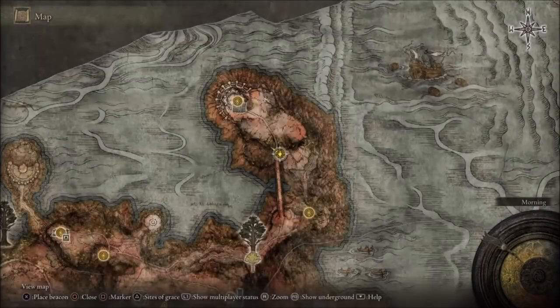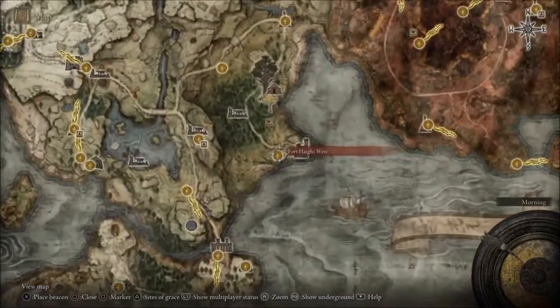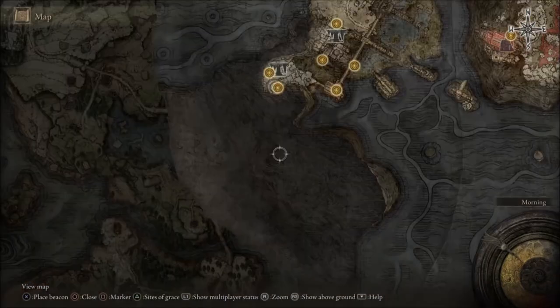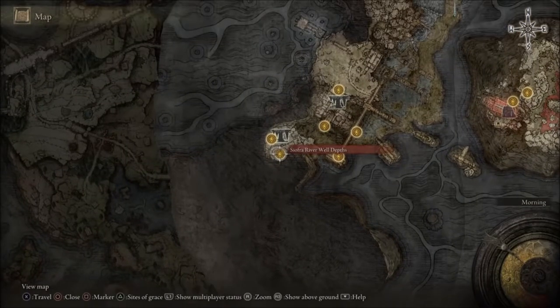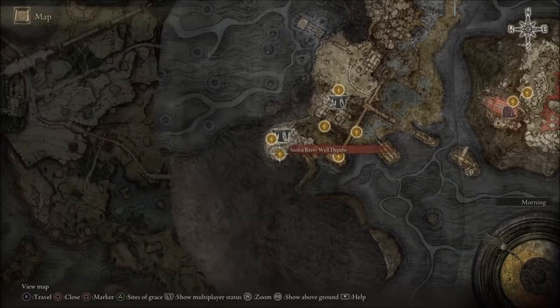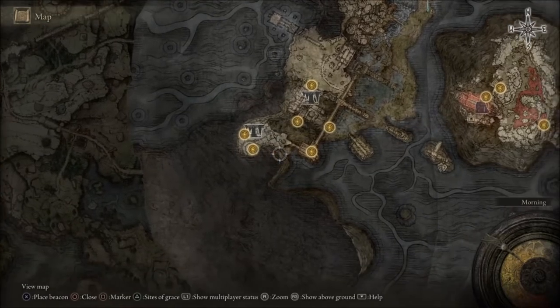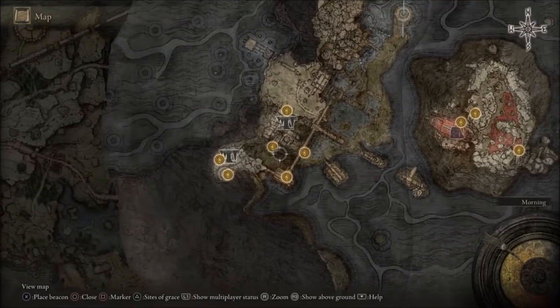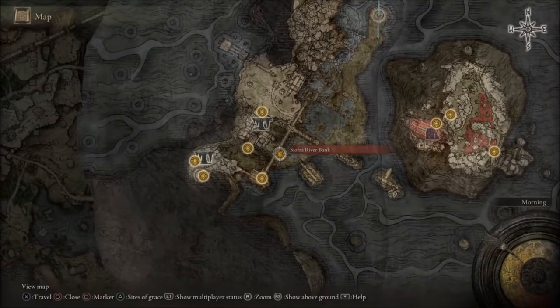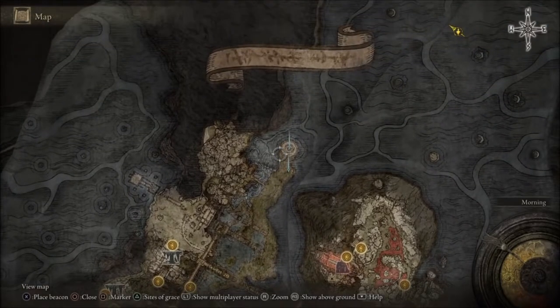So the first thing is this teleport here. You see the little house by the tree — that's a teleport and it's gonna bring you right here, by that big tree. Then you walk over here and in the corner there are two teleports.